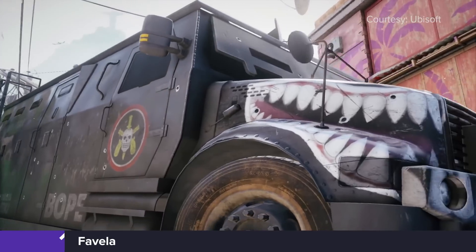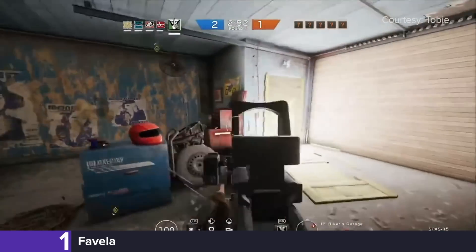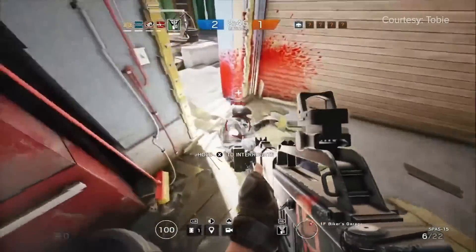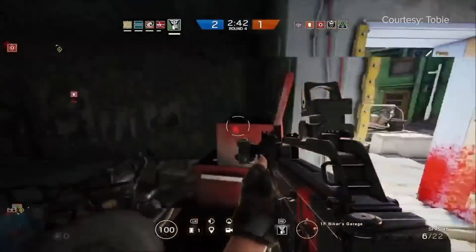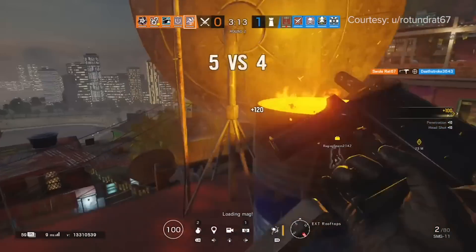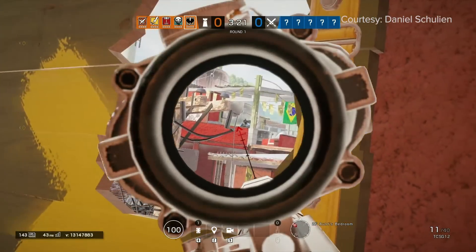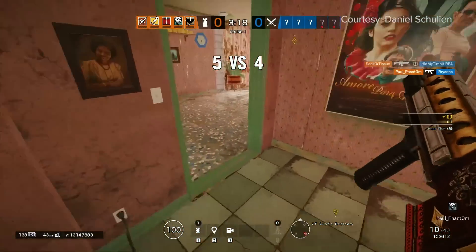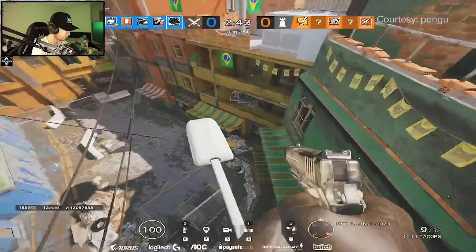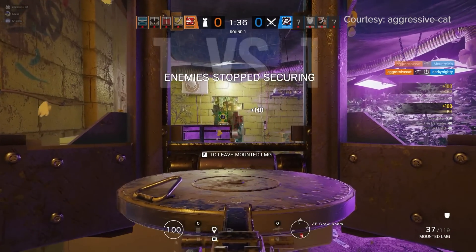What happens when you make a Siege map that's almost completely destructible? The one and only fucking Favela. The premise was simple: make it so that nearly every external wall can be breached. The result was a clusterfuck the likes of which Siege had never seen before — a meme-fest in which strats are irrelevant and glitches, runouts, recruit rushes, and Tachanka turrets are the norm.